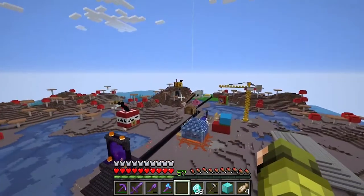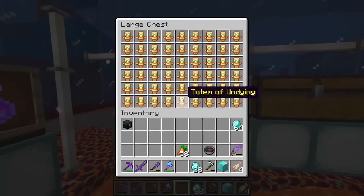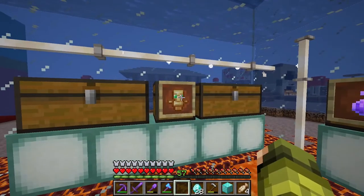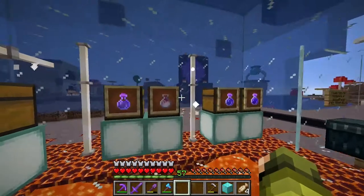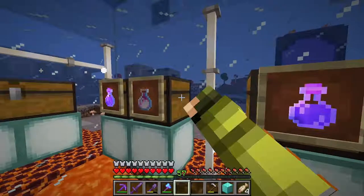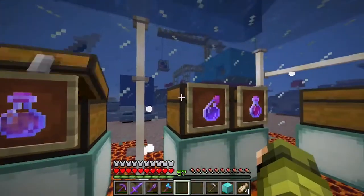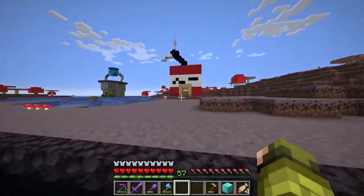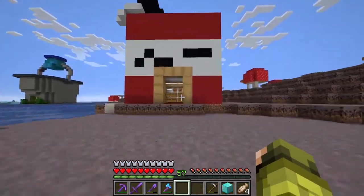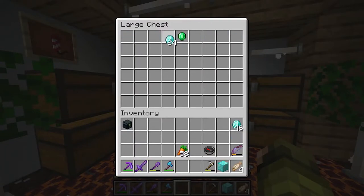Two more shops to check — our totem shop. No sales, no, three diamonds there. We'll restock as we go along. Nothing yet on those. Last shop is our rocket and TNT shop. TNT — not bad, made a few diamonds there. I added more rockets: flight duration two and flight duration three, fairly new so no one's bought them yet.